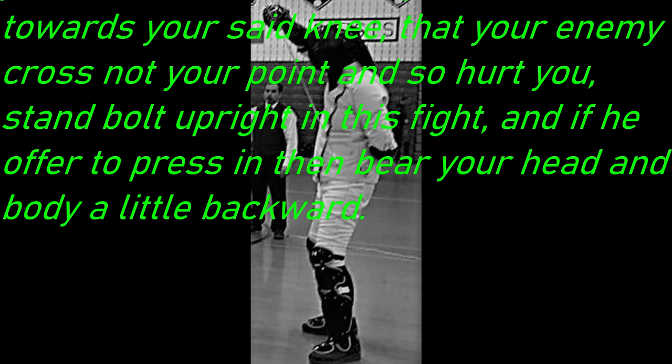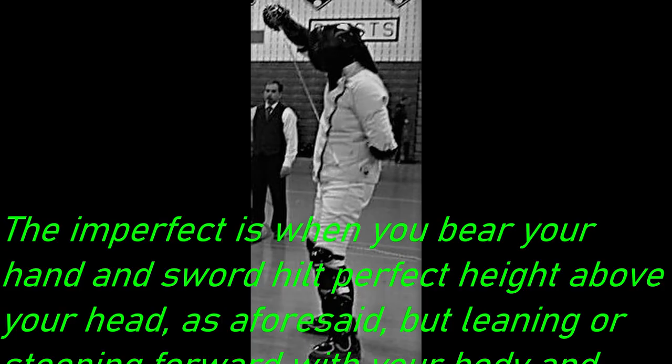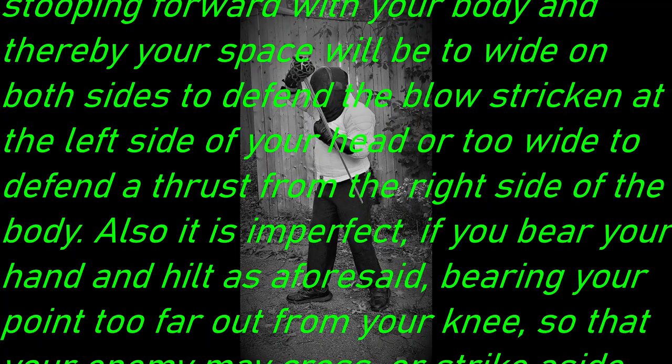Stand bolt upright in this fight, and if he offer to press in, then bear your head and body a little backward. The imperfect is when you bear your hand and sword hilt half above your head as aforesaid, but leaning or stooping forward with your body, and thereby your space will be wide on both sides to defend the blow stricken at the left side of your head, or too wide to defend a thrust from the right side of the body.